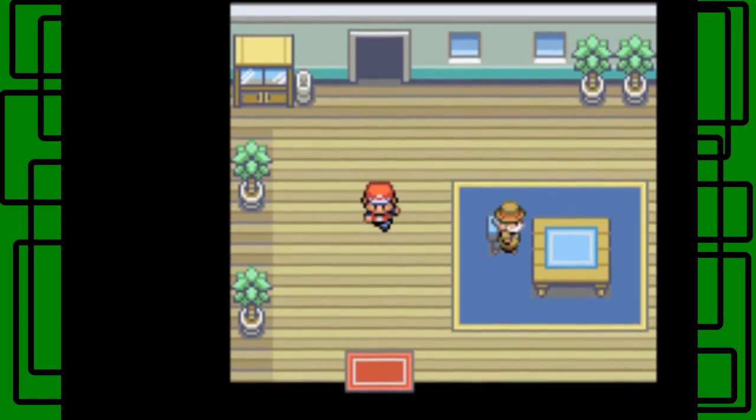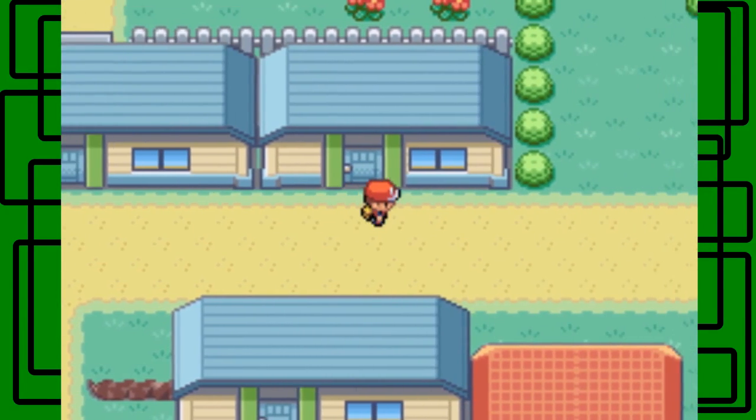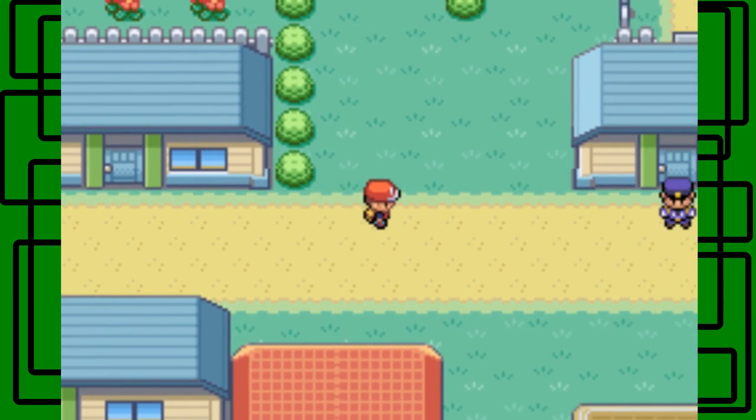Now we're going to take on what lies north of Cerulean City, and that includes our third rival battle. I'm actually going to switch Triple Cleft and switch with Airbender. Let's take on Matt again.